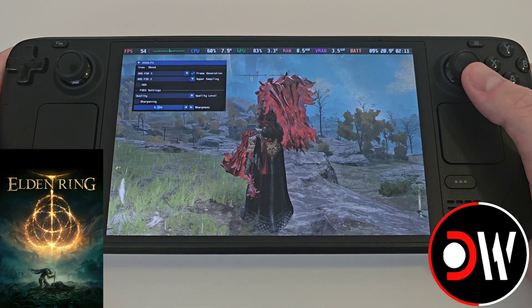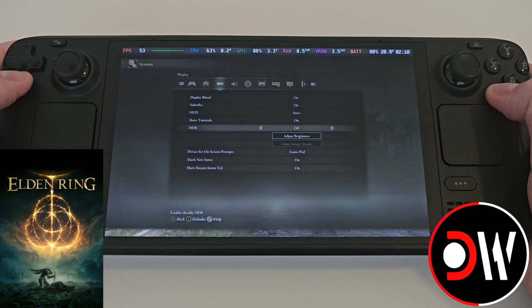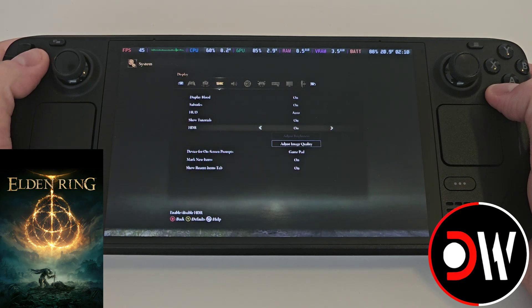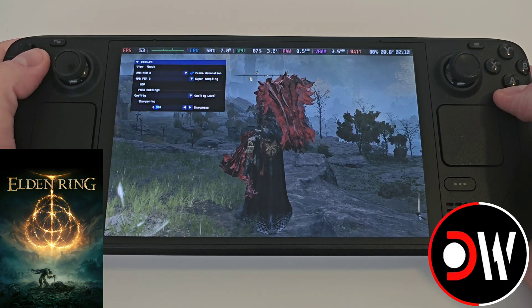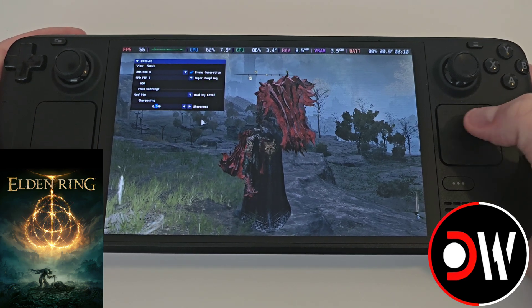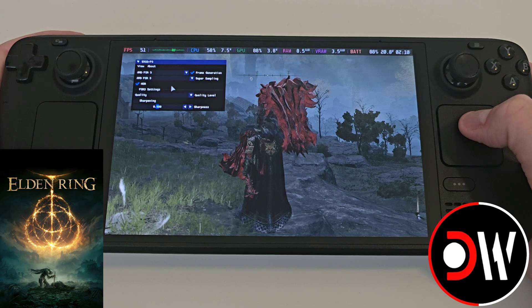You can see that our character model has become a little bit sharper. If you want to enable HDR with the mod, come over to display in your settings, go to HDR and turn this on. Press back, now press L4 again, press the Steam button and come over to the HDR toggle and turn this on.